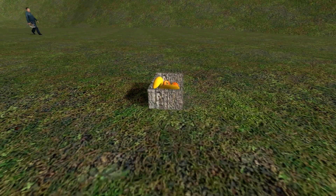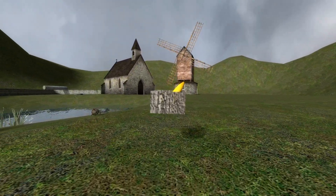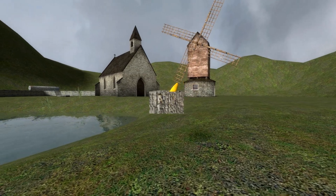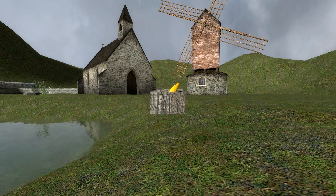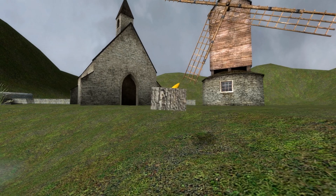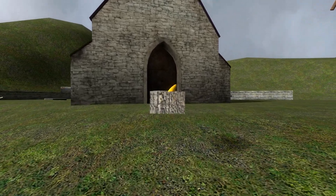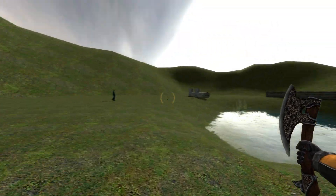Then you grab your box and obviously carry it back to your village. If you crouch it's a lot better, because otherwise if you're holding it, it falls more often - it's physics based. We'll carry this back to the town, to the church. I'm just going to leave this outside the church. So we've got our resources back to the village.